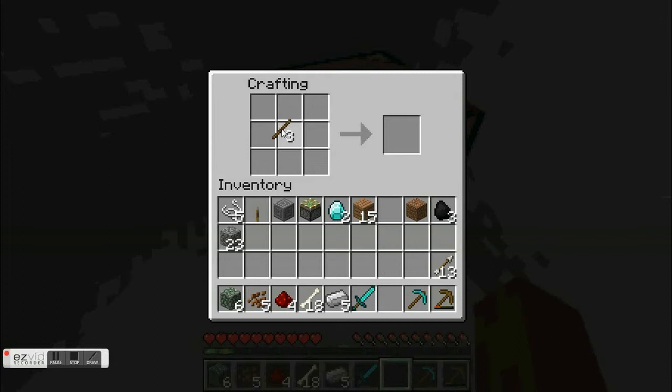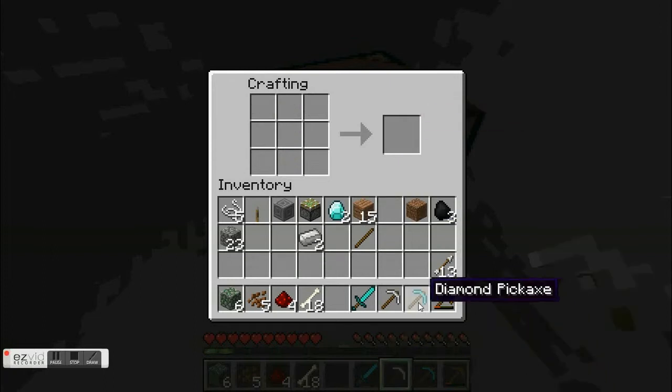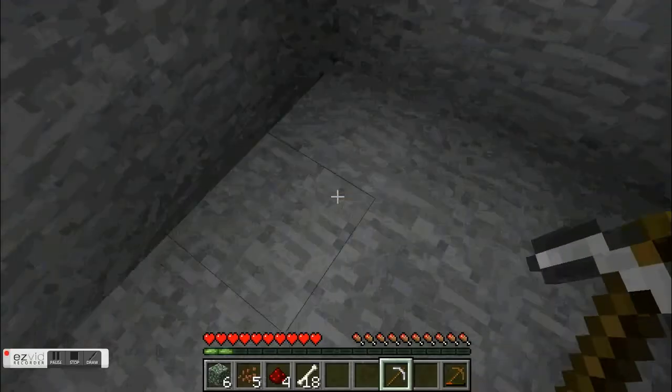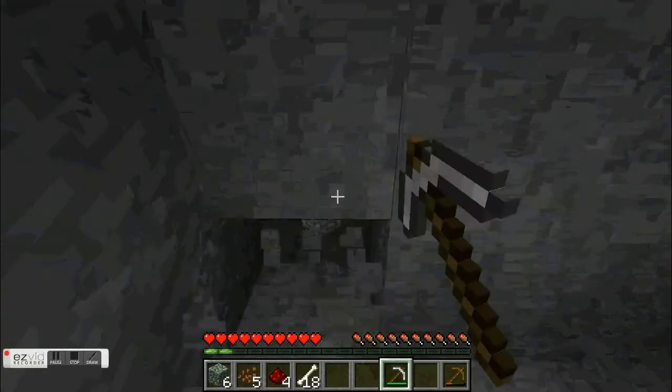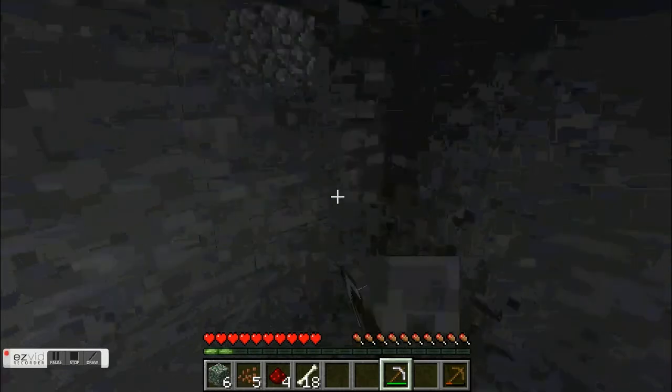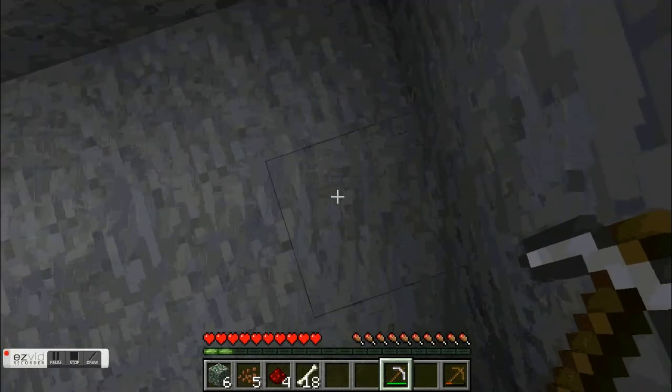I'm gonna be making an iron pickaxe - that's the same as all the pickaxes I already showed you, but let's just make an iron one because we're going to be mining. We're going to be finding and smelting it - you call it smelting in Minecraft, which is pretty cool stuff.